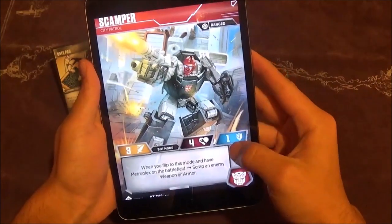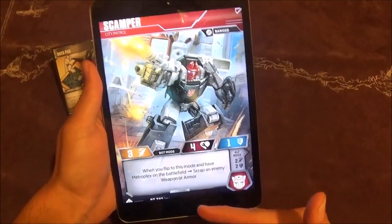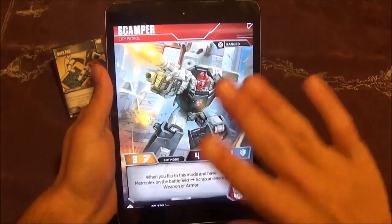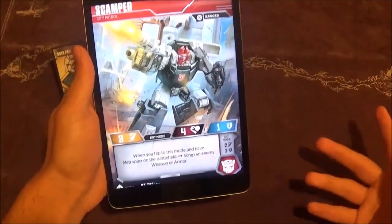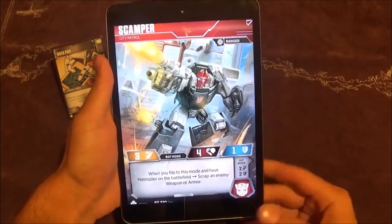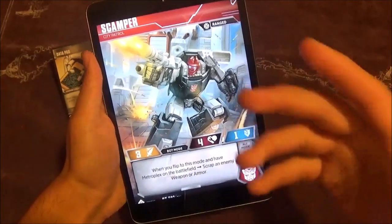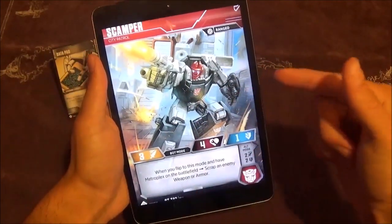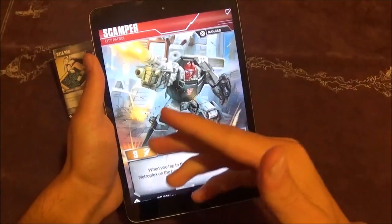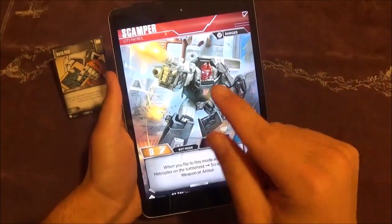Going into Scamper's bot mode, he trades a defense for an attack, going up to three attack. The real goody here is: when you flip into this mode and you have Metroplex on the battlefield, you can scrap an enemy weapon or armor. This is really strong — completely free, conditionless scrapping of any weapon or armor you want. Just the utility of being able to take out any of those upgrades is really nice. It is a little slow since you want to be flipping Metroplex a lot to keep deploying guys, so I see why it isn't unbalanced. Rapid Conversion and Rollout are going to be great in this deck.